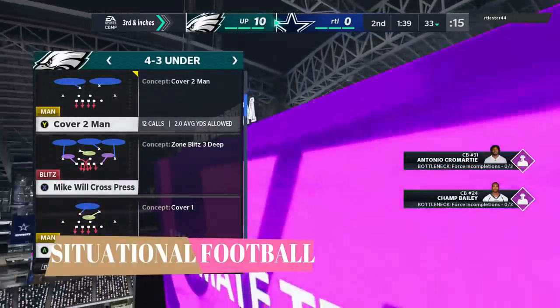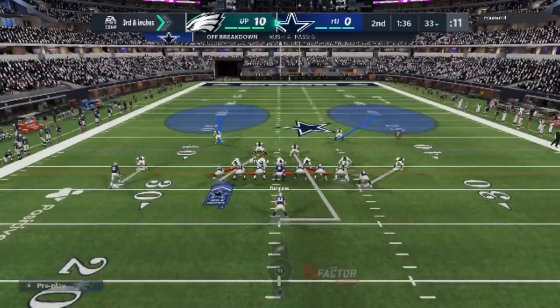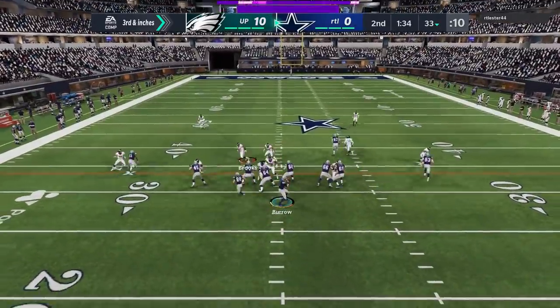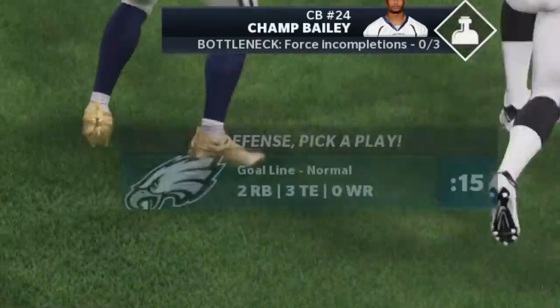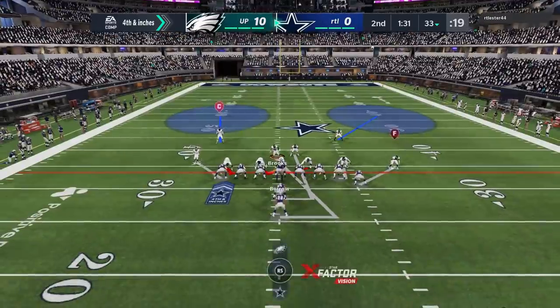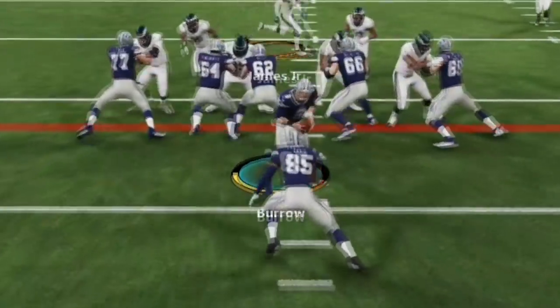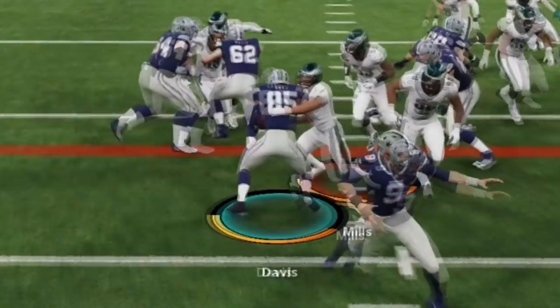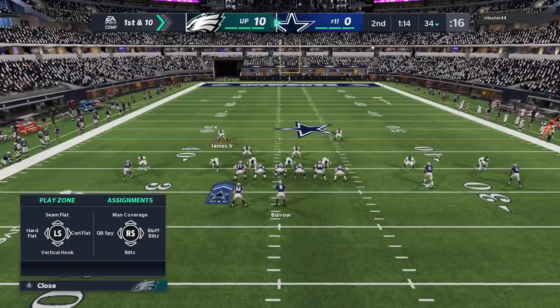On third and inches, I'm highly expecting another run — this guy's run the ball a lot. He's in a two tight end set. I'm going to do just about everything I can to take away the run except run commit. I'm up 10 points right now — there's no reason to leave myself vulnerable to a big play. And sure enough, he actually does pass. On fourth and inches, this is a scenario where you want to run commit — there's nobody on the field that can really beat my defense if it turns out to be a pass. I run commit and I should have got a stop, but he falls forward and gets the first down.